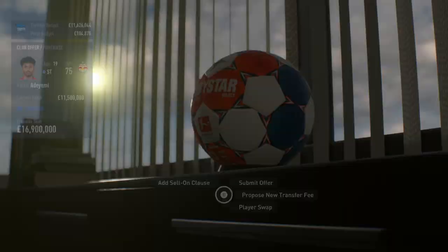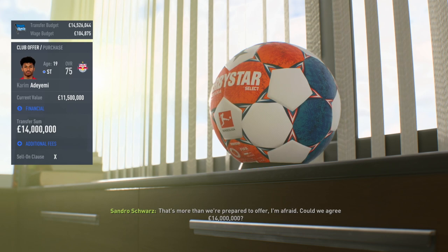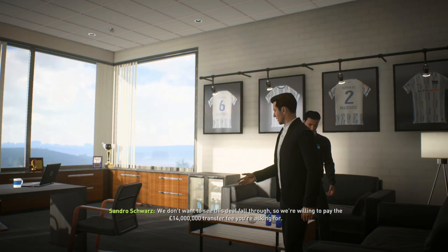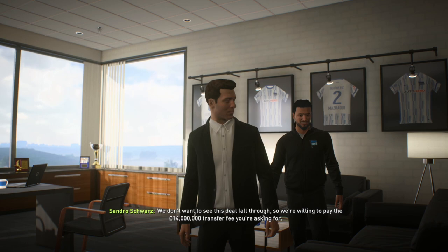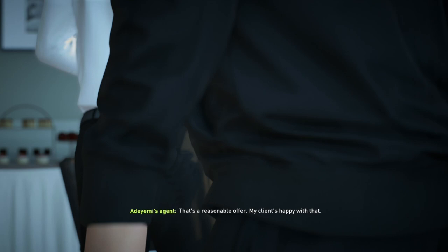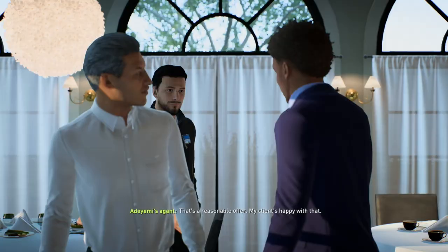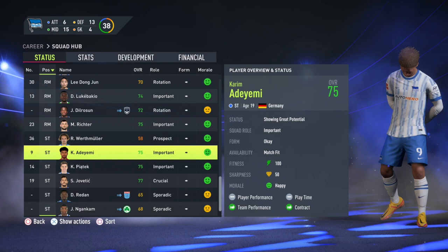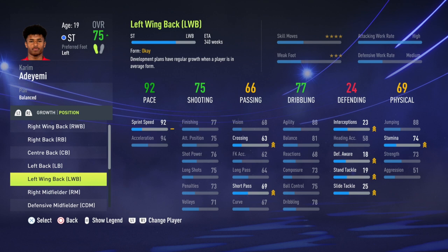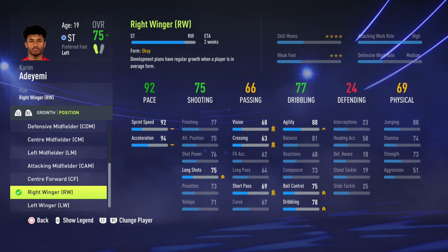Adeyemi is a really solid young striker — 75 overall, 19 years old, 87 potential. Hertha Berlin doesn't have many players like that. Along with Schlotterbeck, Mazraoui, and now Adeyemi, they'll all contribute in the first season. Hertha have a ridiculous amount of depth which they don't need — you've only got 34 league games, one cup competition in the DFB-Pokal, and no European football. In season one that depth is more detrimental than good because you're paying wages for players who barely play.